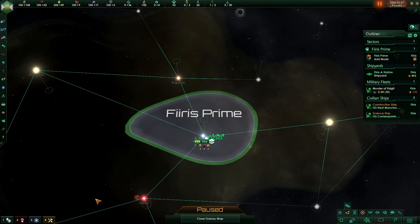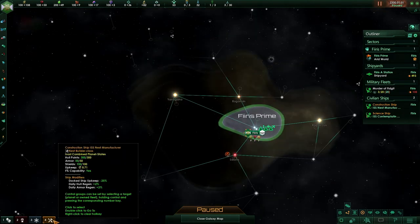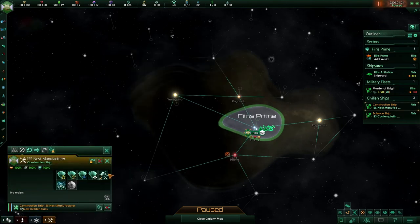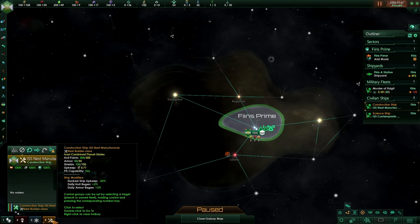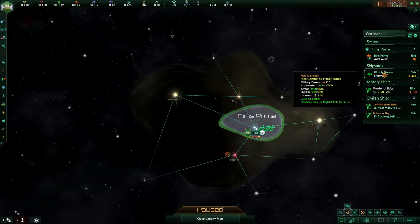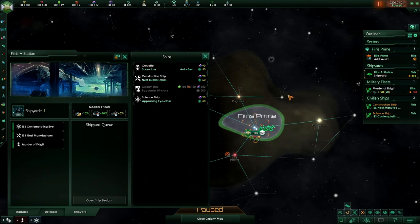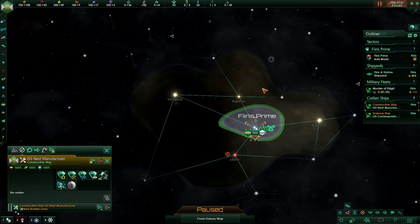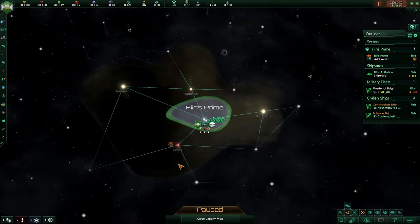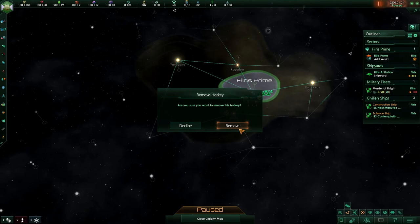Moving on to the hotkeys — hotkeys in this game are pretty easy. You simply press the number to go to what is selected. The game will start you out with four. To deselect a hotkey, simply right-click and press remove. To create a hotkey, select anything you would like to hotkey, press Control, and then the number. So if we want to put our construction ship on hotkey number five, press Control five and it's now a hotkey.